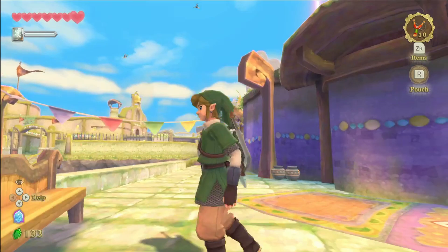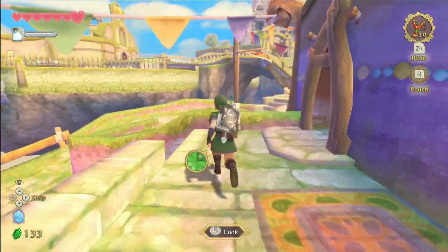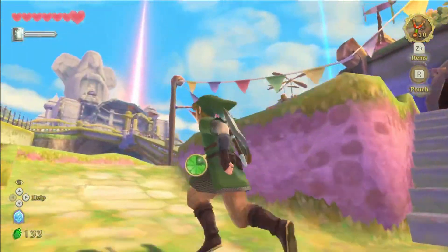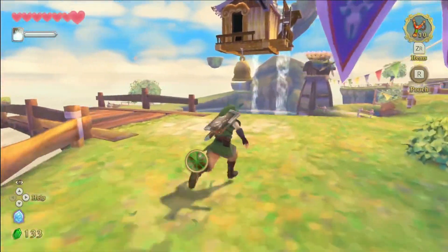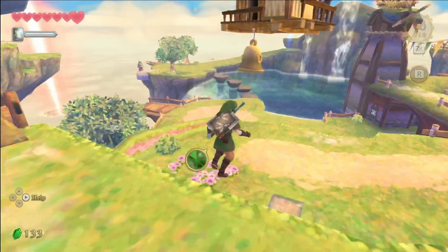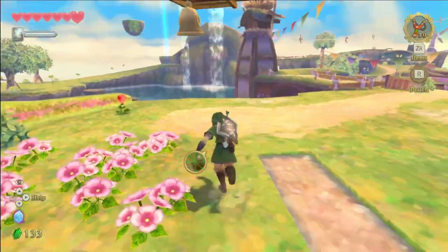So first, what you're going to do is go find this floating airship that has a little bell at the back of it. And what you're going to want to do is take out your slingshot and shoot the bell.